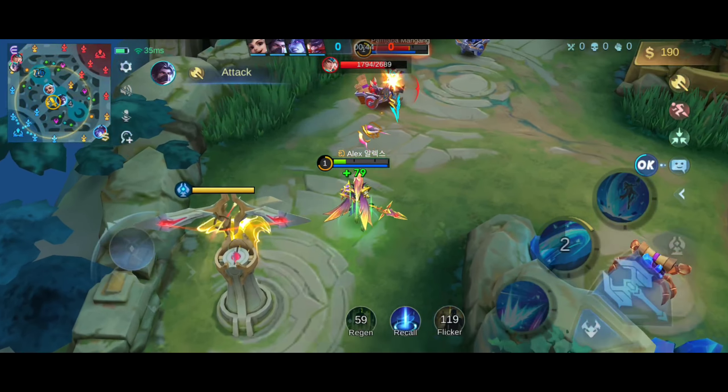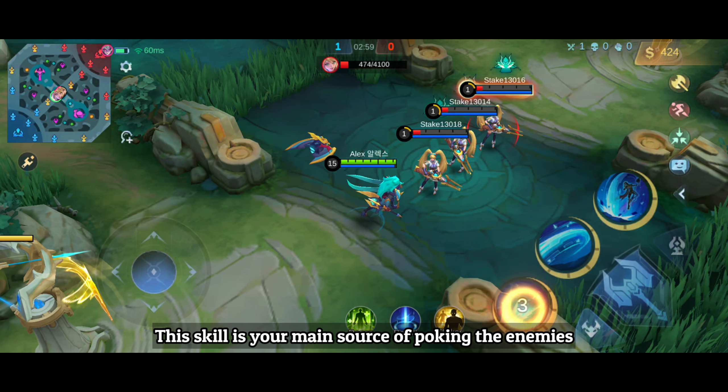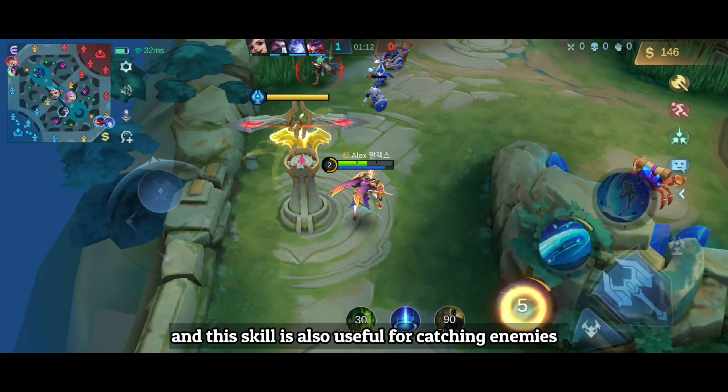With his first skill, Alpha unleashes an energy wave in the target direction, dealing 100 physical damage to enemies in its path, and also slowing them by 40% for one second. This skill is your main source of poking enemies, and it's also useful for catching them.